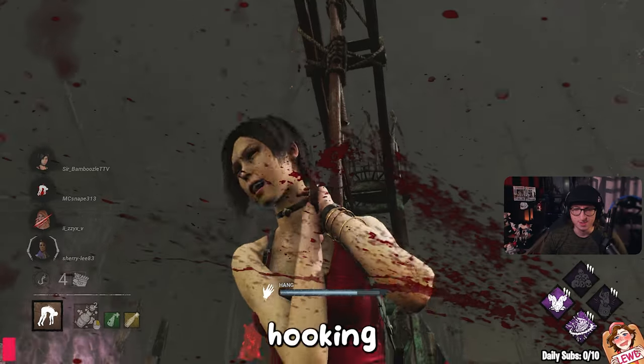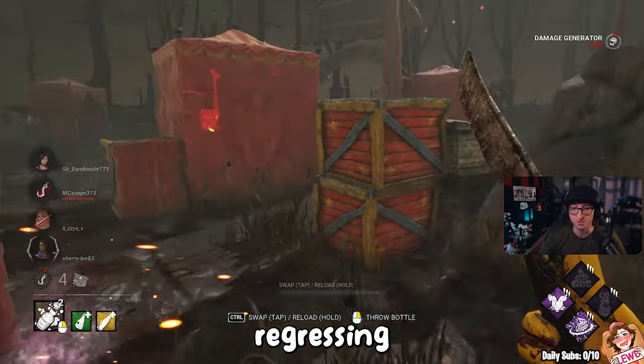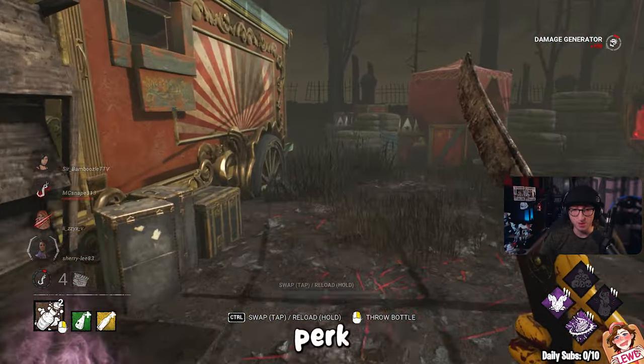Up next is Pop Goes the Weasel. After hooking a survivor, this perk becomes active, letting us damage a generator and instantly regressing it by a whopping 30%.